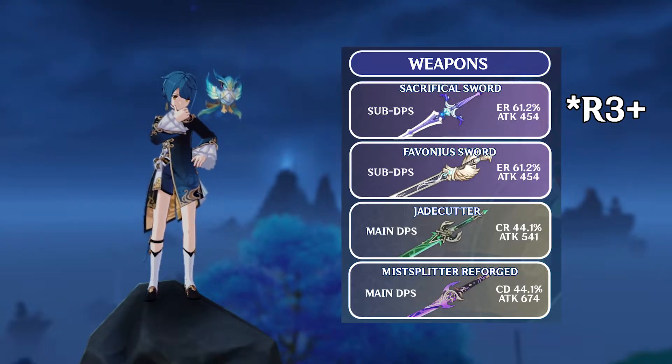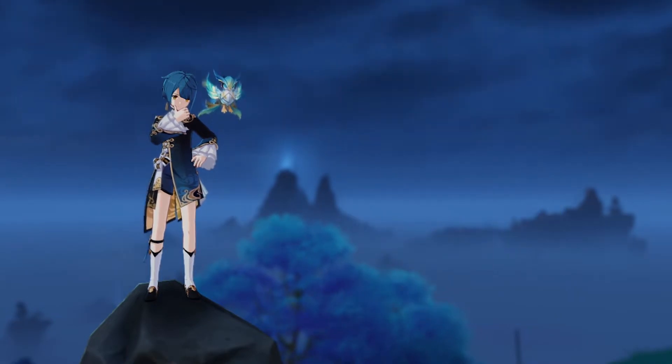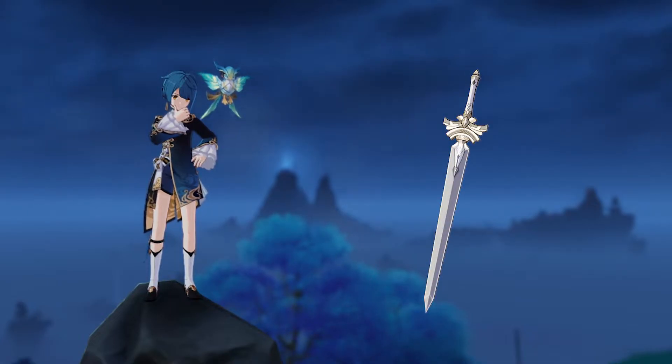Outside of Sac Sword, for 5-stars, weapons like Primordial Jade Cutter, Mistsplitter, and Haran are good options for him. Skyward Blade is also an option. For 4-stars, weapons such as Favonius or Amenoma work well. Favonius especially is good to use if there's no other Hydro unit on the team. If you're a beginner or you don't have any of the 4-stars mentioned above, you can run R5 Harbinger of Dawn, as it gives both crit in its substat and passive, so long as you stay above 90% health.